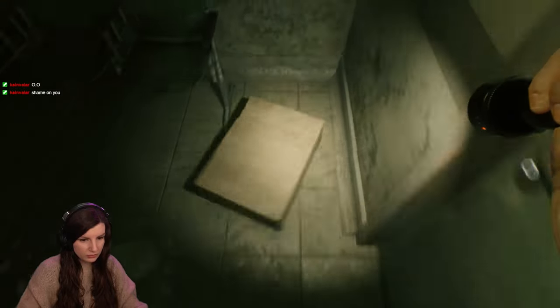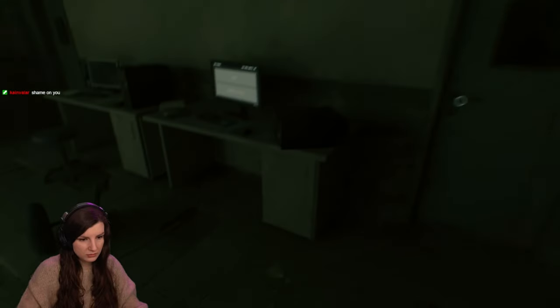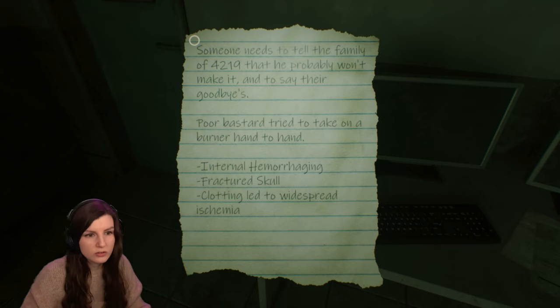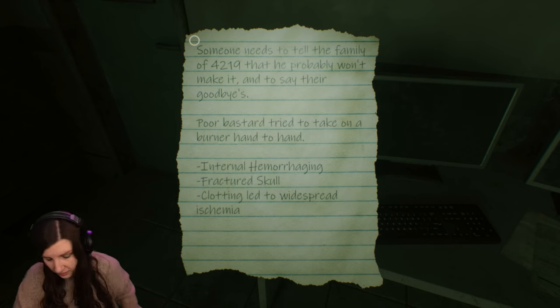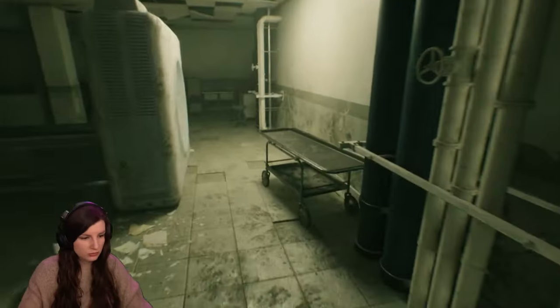What is here? A box please. Anniversary, anniversary — I need... Shame on you. Oh, someone tell me the family probably won't make it and to say the goodbyes, but this is not the code. I can't write it down but it's not the code — the code is the anniversary. Where's my pen? I don't think it's looking like a code — it's not the code we are searching for, unfortunately.